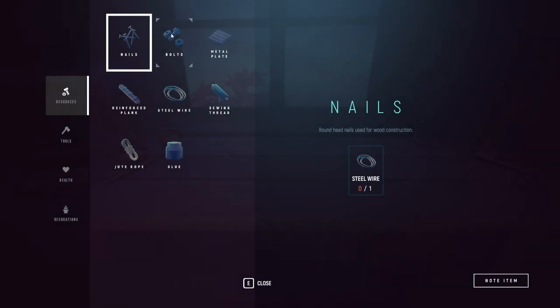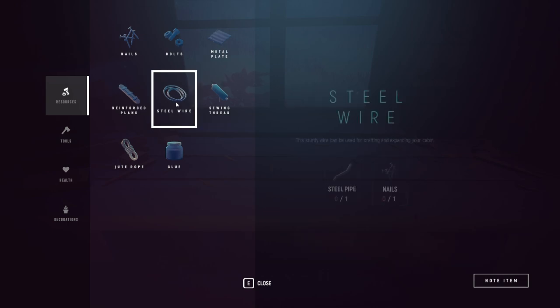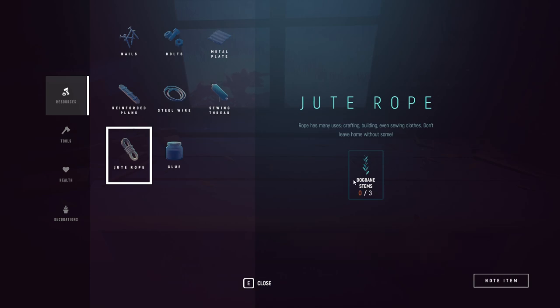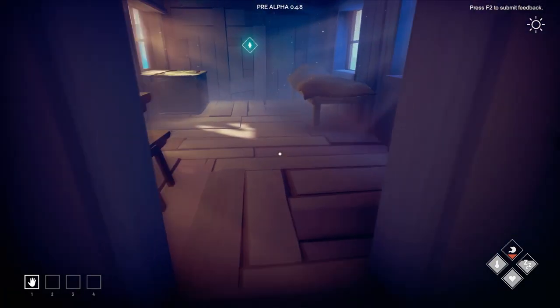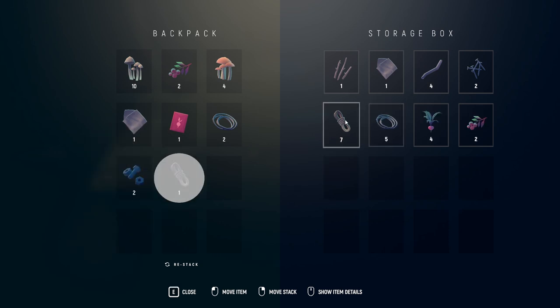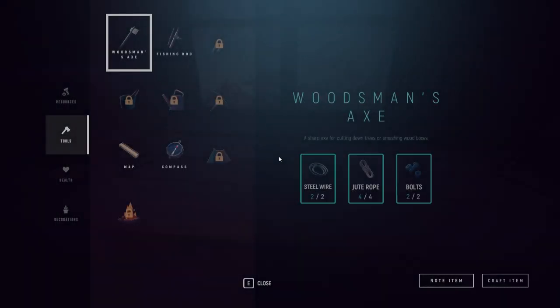We can make nails from wire and bolts from pipe. We can make plate metal from pipe and bolts, and reinforced planks from steel pipe and nails. Sewing thread requires fish bones, so I assume there's a fishing rod. Dogbane stems — I saw those but couldn't pick them up. Glue includes resin, ash leaves, and lime mineral, which I bet requires a pickaxe — that's locked for us. But the woodsman's axe we can make: two wire, two bolts, and four rope. Let's make ourselves an axe — always smart to do, as long as you're not bleeding out. Lessons learned.